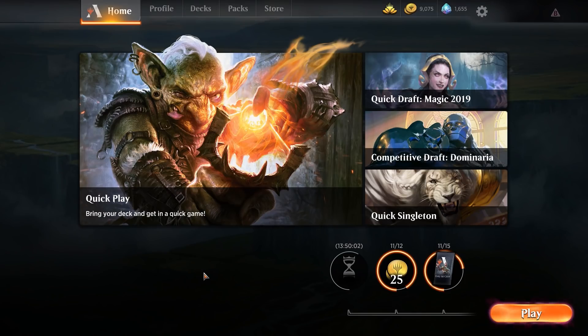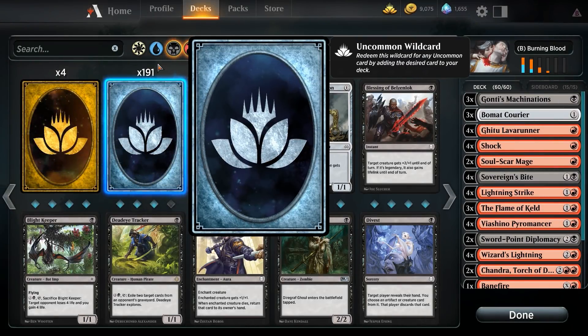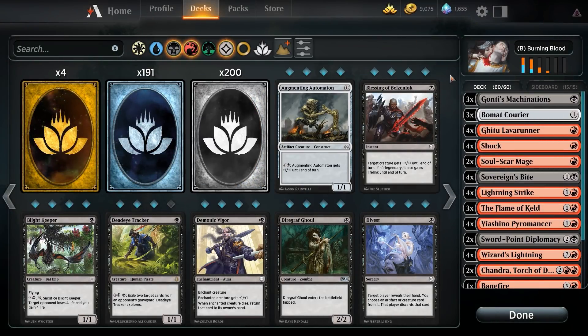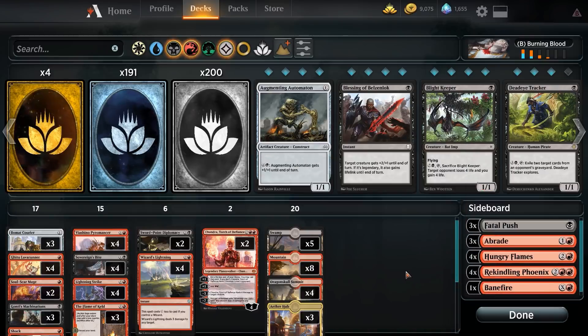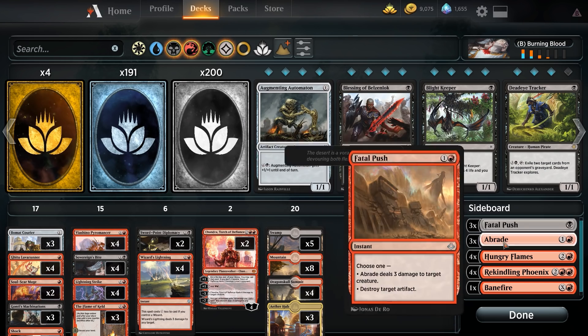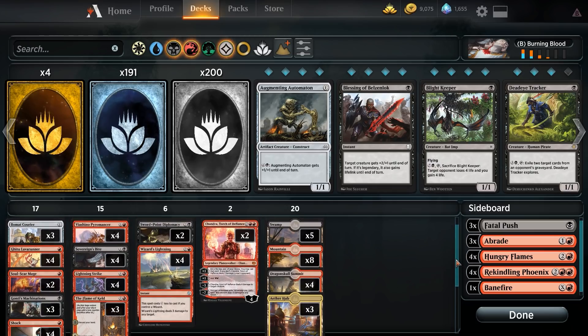Welcome back to Magic Arena. This week we are back again with Budget Week and we are going to be showcasing Burning Blood. Burning Blood is a red-black burn list, and this one is a little special as far as Budget Week is concerned because it actually includes a sideboard into the budget, which does mean the main board gets a little hurt by the budget restriction, but it includes a lot of interesting things to set you up for the long game.